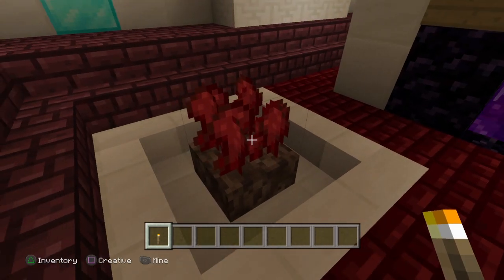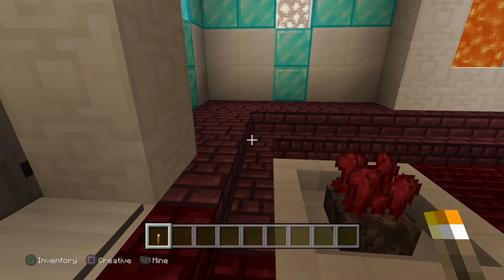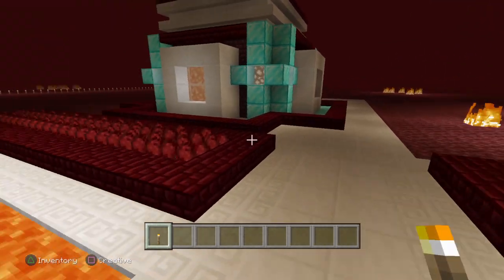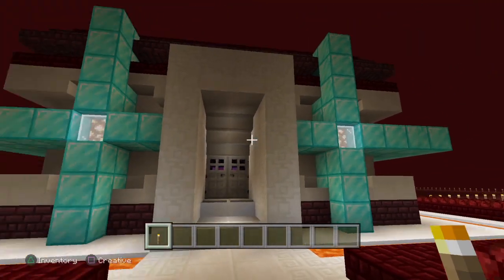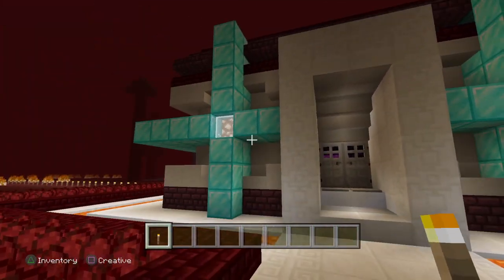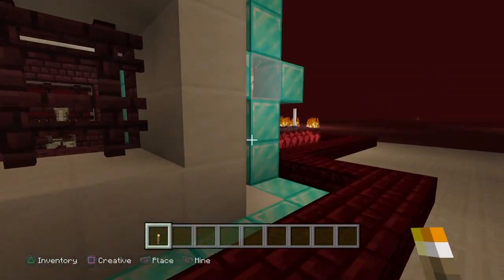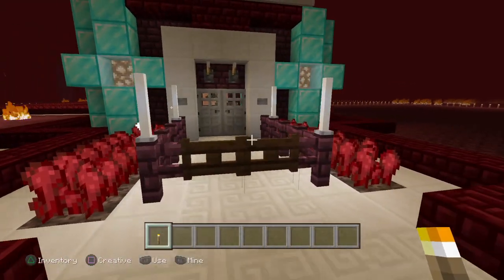Having some nether wart at the ready for some brewing - I have a brewing stand in the building, so I can just pop down, grab that from a safe and secure location, and brew. You always want your nether portals protected, because especially in a survival world where you're not in peaceful mode, the ghasts will blow up your portal and you'll be stranded in the nether forever unless you die - which you don't want if you have good loot, armor, and XP on you.